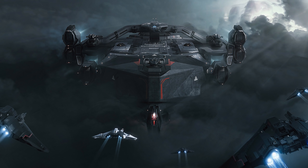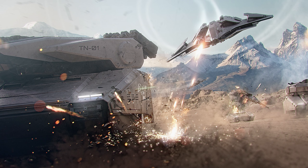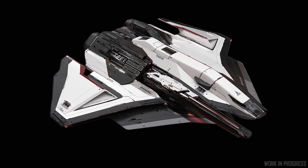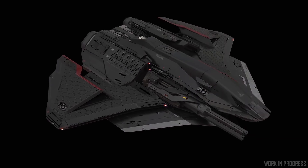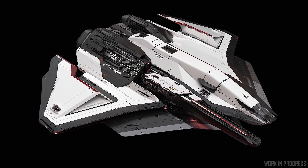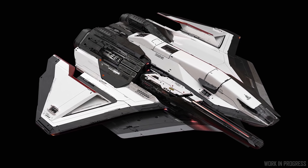The Ion is the long-range focused version with a laser cannon, and it also has an extra power plant, cooler, shield, and battery. The Inferno is a ballistic, rapid-fire focused ship with heavier armor. The Ion needs all that extra cooling and power plant hardware for its big laser cannon, while the Inferno doesn't need the additional power plant or cooler, instead using that space for ammo and armor. It's basically a difference in how they operate with their large size-7 weapon slot.